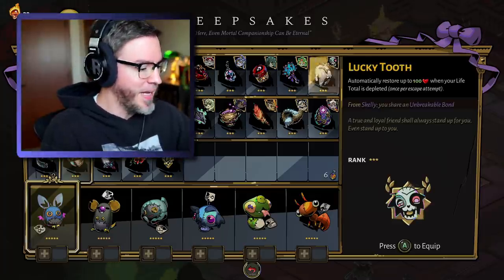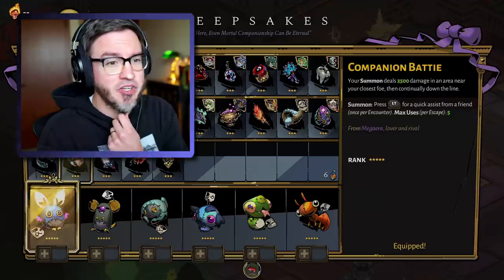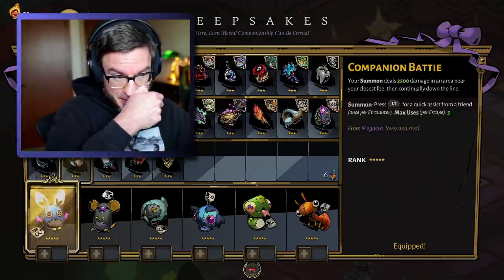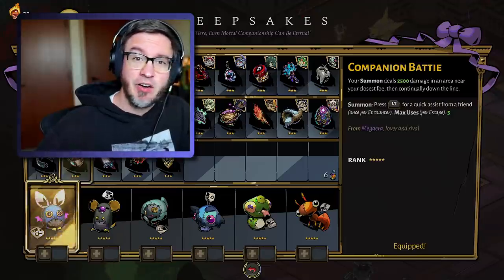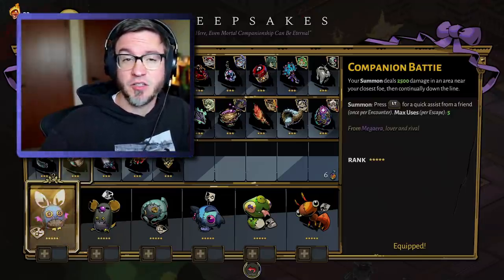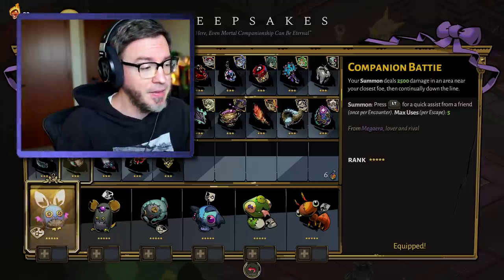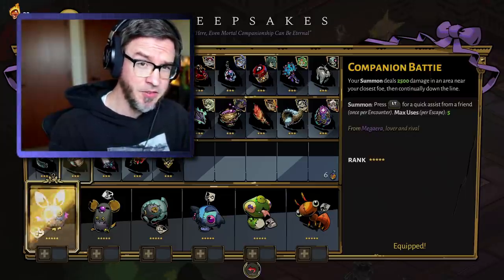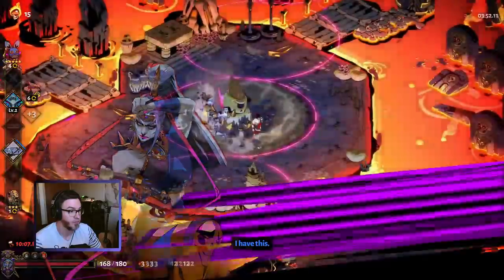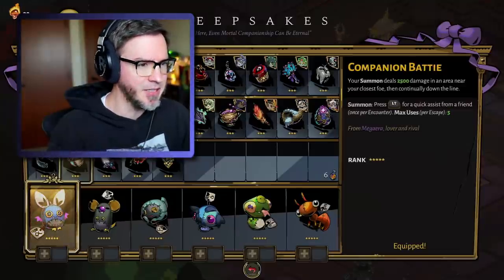First, we've got Meg. Meg's keepsake is Companion Baddie. Your summon deals 2,500 damage in an area near your closest foe, then continues down the line. This is the go-to keepsake for speedrunners. They put this on because it can clear out the final phases of many bosses. It's also very good at clearing out the entire health pool or armor pool of a lot of champ enemies. It has a very short delay before the explosion goes off. It can be a little bit difficult to hit multiple enemies because the explosion starts near you and goes in a line.